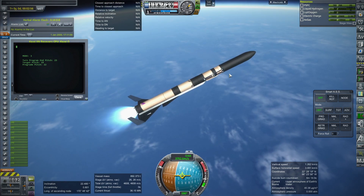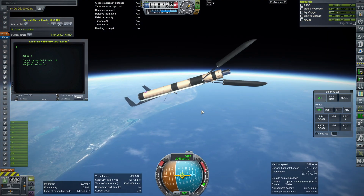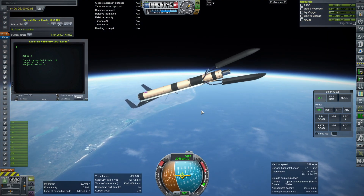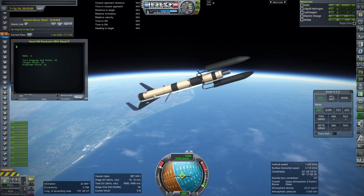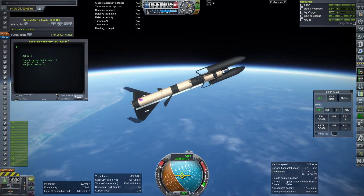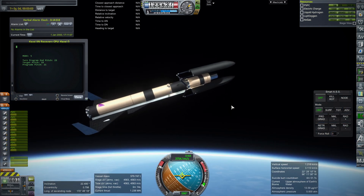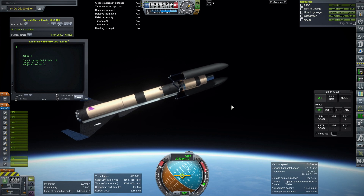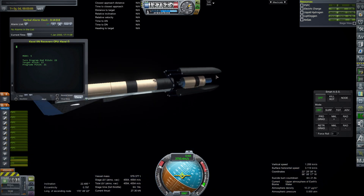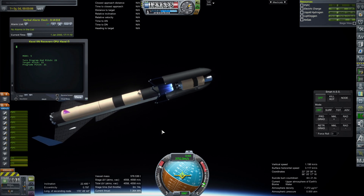The first stage only lasts a little bit longer than those boosters. Part of the problem might be the tall fairing — if I use the shorter fairing, that might be a little bit better. But my main issue has been that the center of mass seems to be too far back, and the big fairing moves the center of mass forward. The big fairing, both pieces together, is about 24.4 tons, by the way.